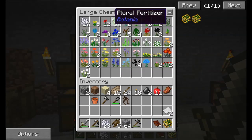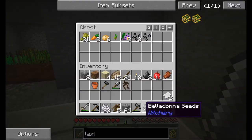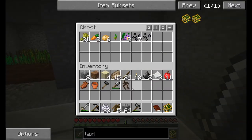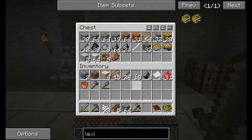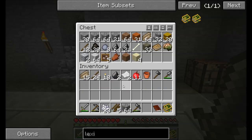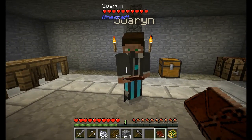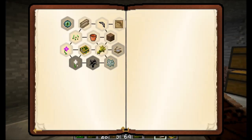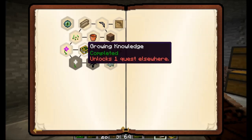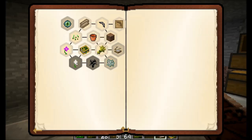Put your floral fertilizer in the large chest there with the other flowers and such. Mandrake can go in there. Do we have an AE system yet? I'm getting right on that. I'd consider you slacking if you haven't already made one. It's just invisible — well that's the best kind of AE system. Permissions don't let you use it yet, sorry. Next quest in Botania is not unlocked yet — I'm curious as to why that is.